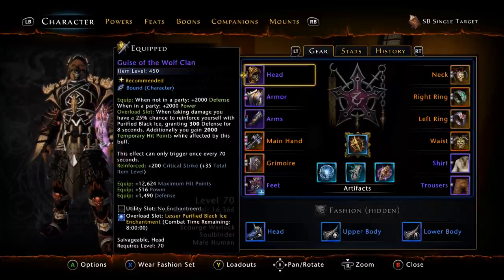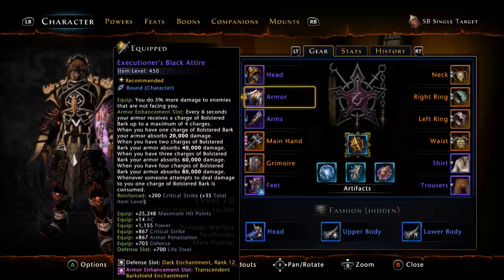Starting off with the helmet, we are going with the Guise of the Wolf Clan. This helmet has the highest amount of power on a helmet right now — you gain 2,000 power when in a party, and it also has 516 power. When you're doing Fangbreaker or MSVA you should still switch to your Harl's Gaze, but when doing Spellplague or future content the Guise of the Wolf Clan is the go-to. For armor, we have the Executioner's Black Attire — the equip bonus lets you do 5% more damage to enemies not facing you, so make sure you are standing behind the boss.